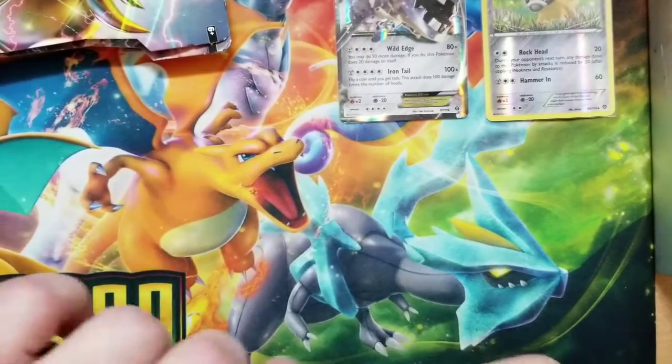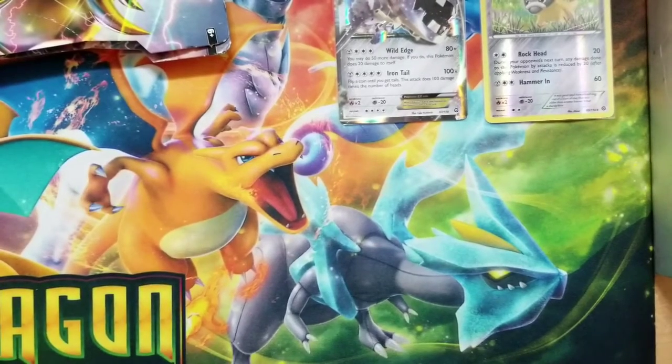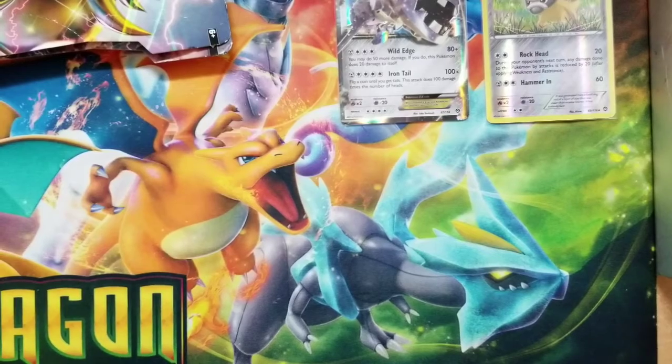Now you're looking at my beautiful Dragon Majesty mat. You know how cool that mat is? It's the Dragon Majesty Mat. Pretty cool. Alright, so now we're going to open up the Fates Collide pack.